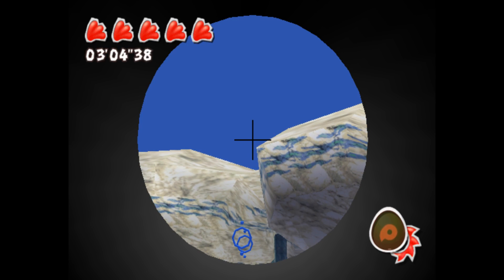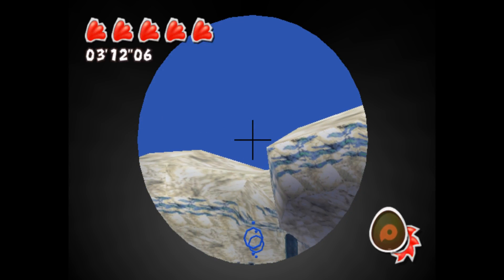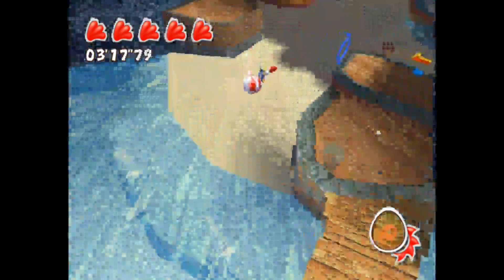Hey guys, this is Exelor. I was just going to demonstrate one thing here. So, I know that when I'm trying to go fast on 2.5, I aim for these hoops, and sometimes I aim too far left or too far right, and I just do not make this platform.